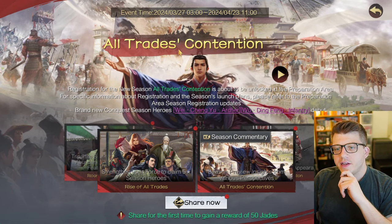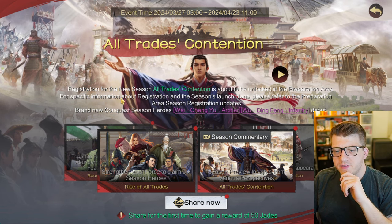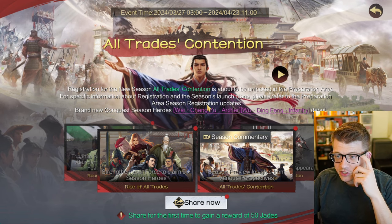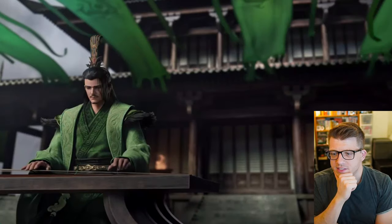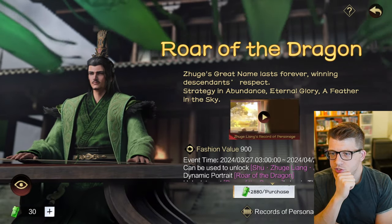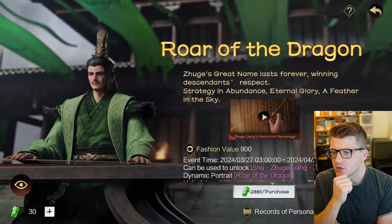This is the new event - 'All Trades Contention.' Registration for the new season is about to be unlocked in the preparation area. This actually looks kind of sick - who's this dude? Is he controlling his army with music? 'Roar of the Dragon' - Zhu Ge's great name lasts forever, winning descendants' respect, strategy in abundance, eternal glory, a feather in the sky.